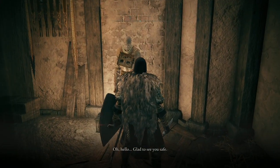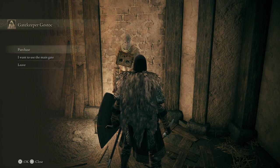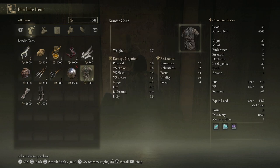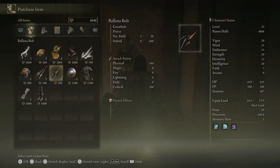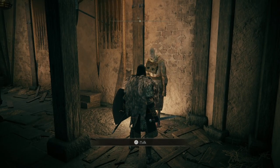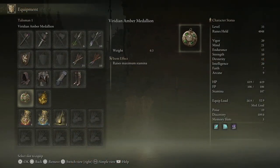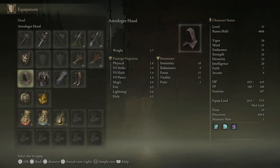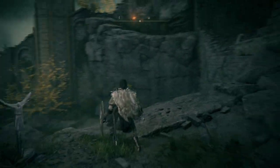First things first, you're going to want to speak to this guy and tell him that you're going to go to the left. He also becomes a merchant for us — gives you access to some basic gear, basically the bandit stuff. Kind of nice that you can get some feathers if you want them, but nothing particularly amazing that we're going to be needing. Also, make sure you've unequipped Margaret's Shackle. We're not going to be needing that anymore.